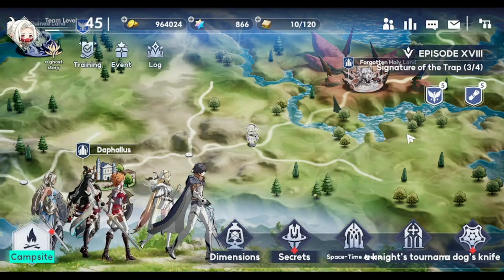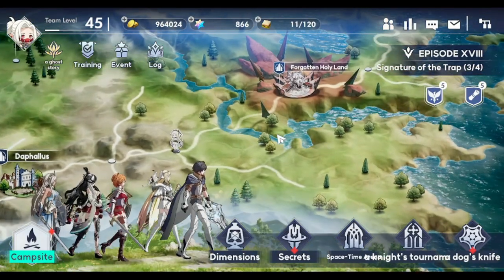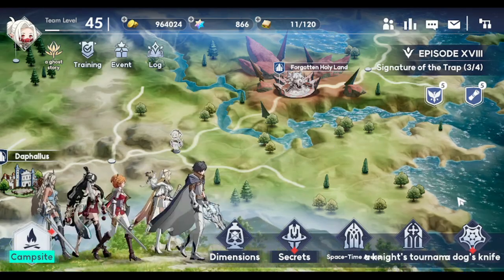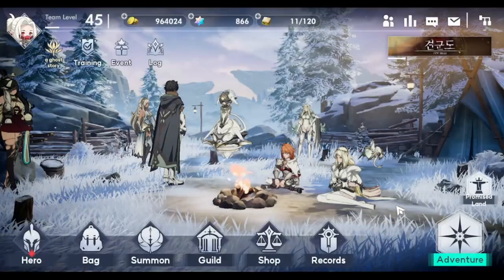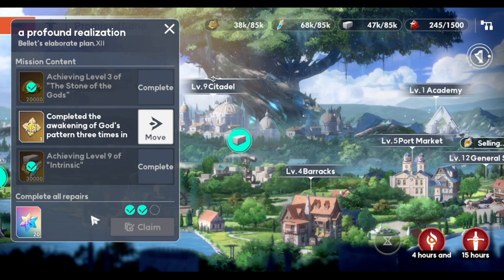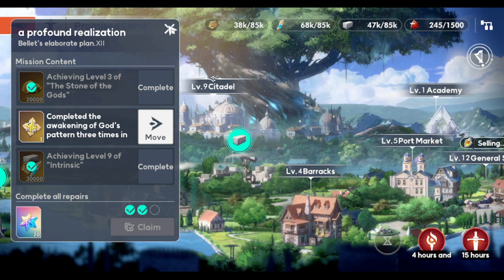Sometimes gems pop out from sub stories. Promised Land tasks also give you gems — you can farm this daily as long as you can complete them, so farm your gems there too.